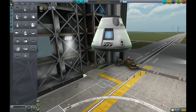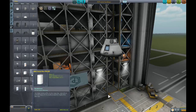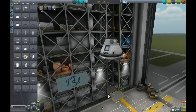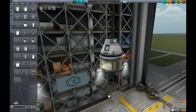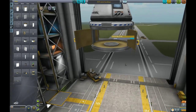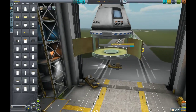Obviously, this isn't just going to get its way into space, so we need to add a few other things. For starters, I need a decoupling ring because the CST has this crazy storage bay underneath its main capsule. This is for all the equipment and stuff it's going to bring back with it and for the re-entry part.